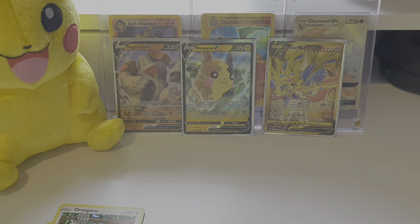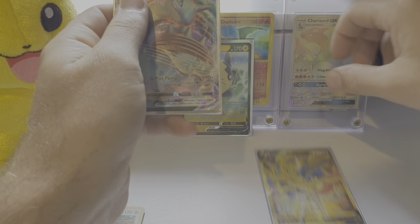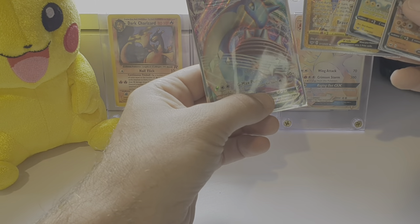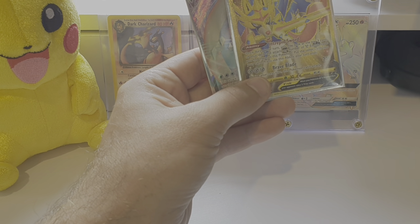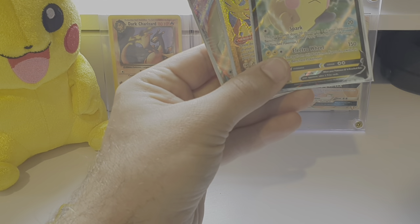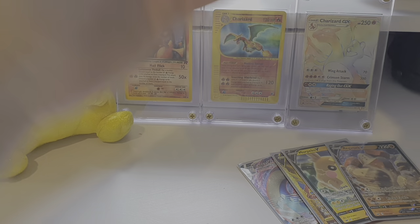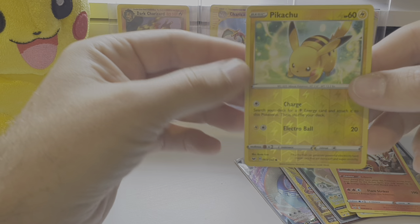So these are the cards we've pulled. We've pulled a Lapras VMAX full art, a Zacian - that's definitely a secret rare or hyper rare - a Morpeko V and a Regirock V, which is beautiful. An Orangaroo Holo and a Cinderace Holo. I'm surprised the tape didn't rip off the camera there guys.